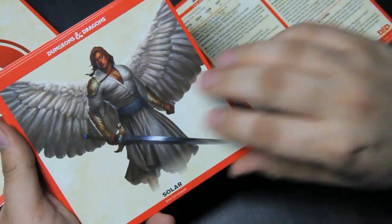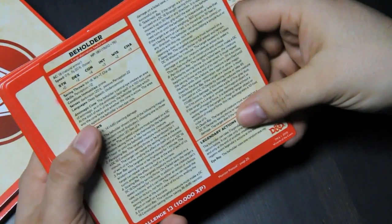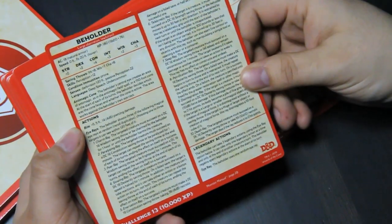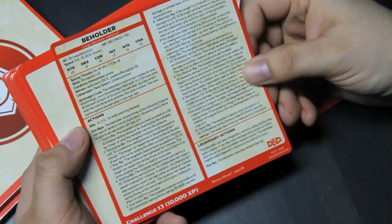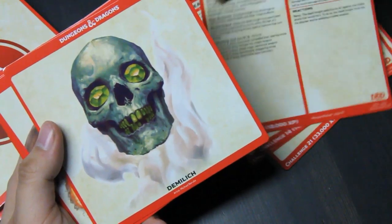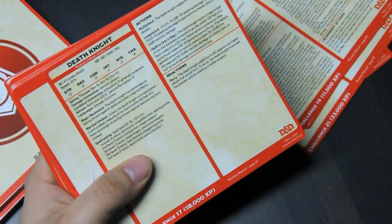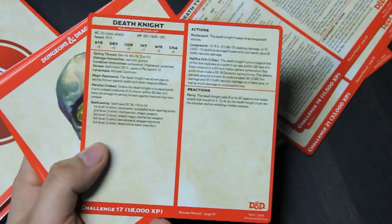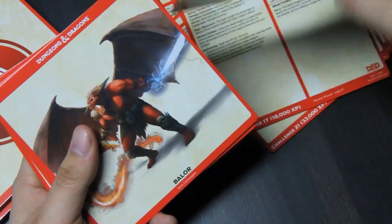I'm going to go through and check that the actual game statistics are all there. There's one that's full. Do I see anything where it says to reference the book — on the beholder? Does not say so. But the idea is to let you see what is actually included. Okay, I just want to take a second here — that one totally would've fit on a normal double card. So, sometimes it's like, what's actually included in here?